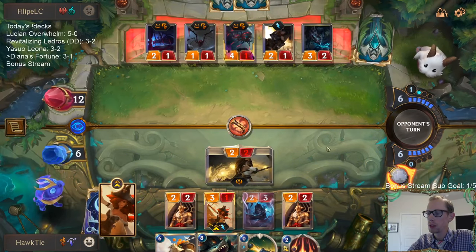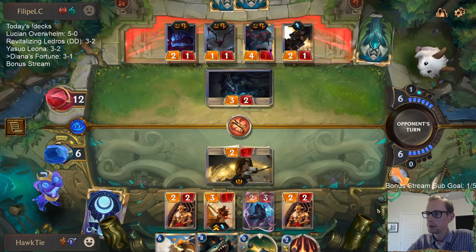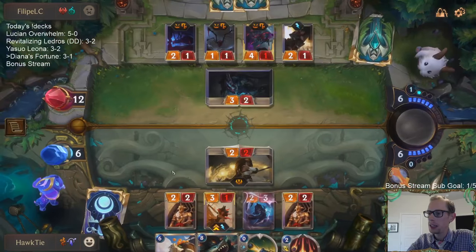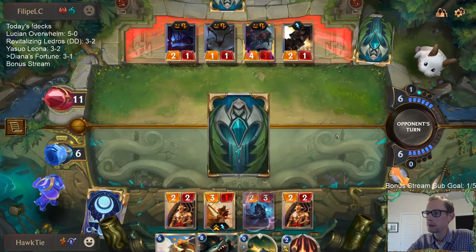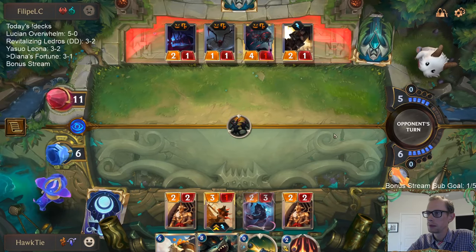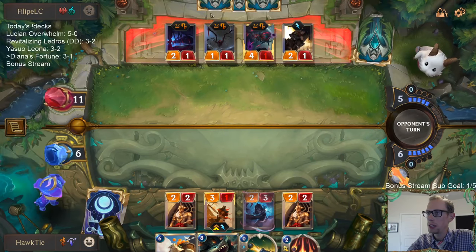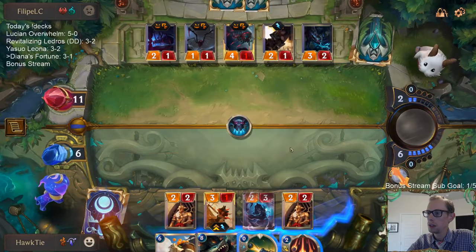It's not looking like they're killing Misfortune. So we're going to attack, attack, attack again, Citrus Courier attack again. They're looking for their things that do damage - if all three of these do two damage they still lose.